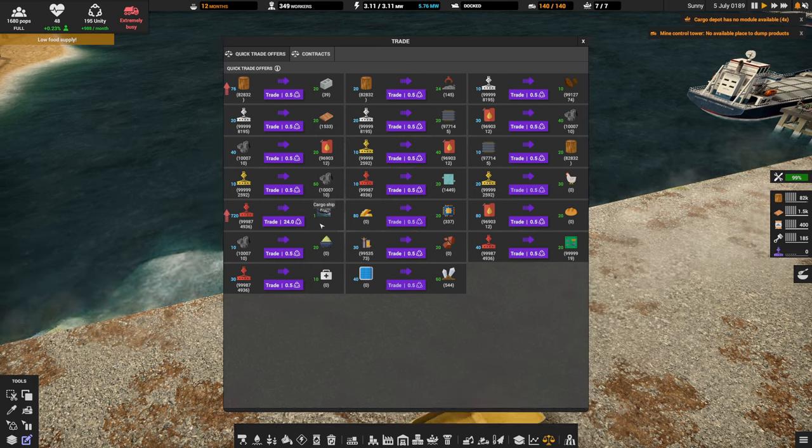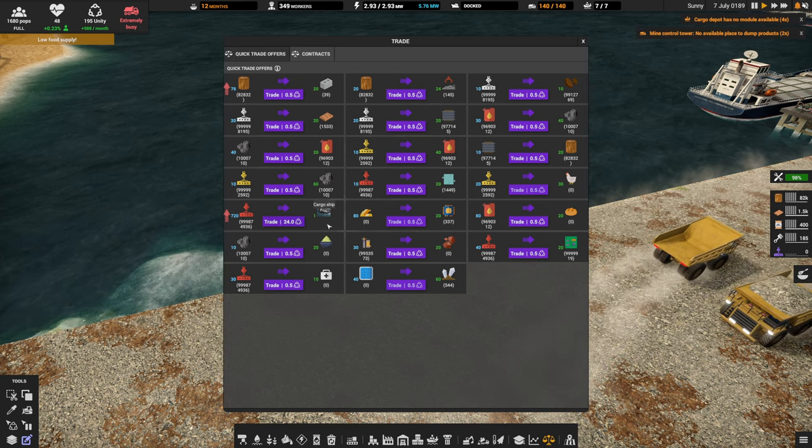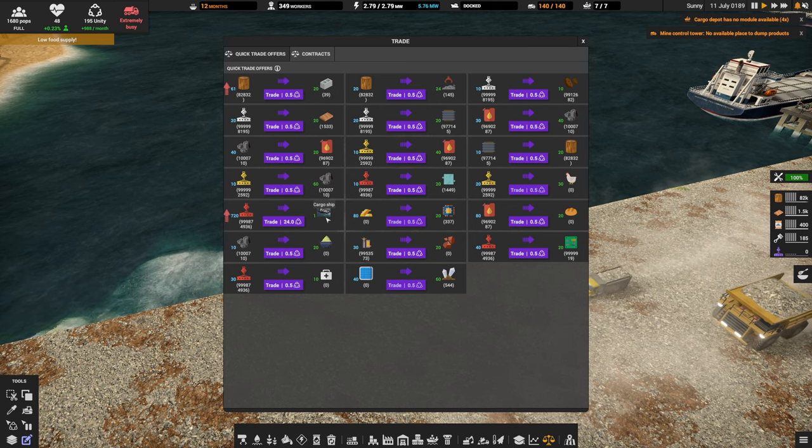That's okay. If you pace out the rhythm of your purchasing of cargo ships, eventually the price will come back down to just 600 again. So don't get over-eager and buy up too many — wait for the price to come back down. Also the unity cost will come back down from 24 down to just 20. 20 is acceptable; 24 is a little bit too much to pay.